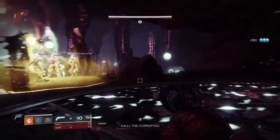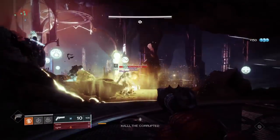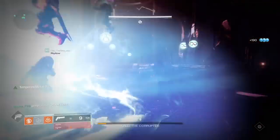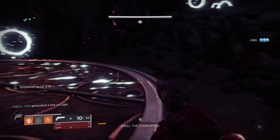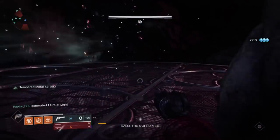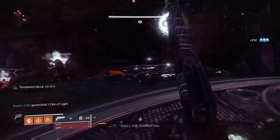Before we enter Kali there are a few things we need to go through. Firstly, assign three teams of two. Now assign numbers one to six to each of the three teams. Team one should be one and two, team two should be three and four, and team three should be five and six.